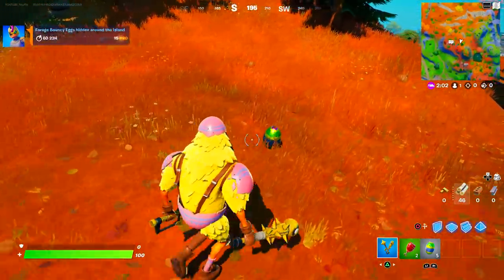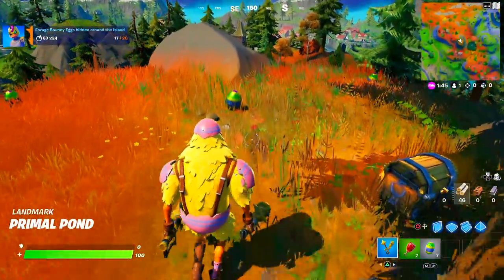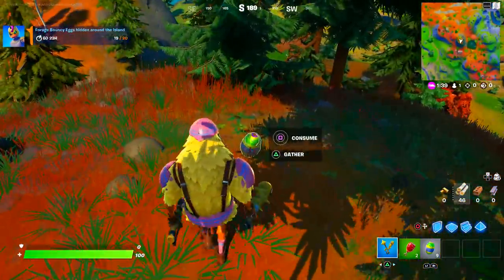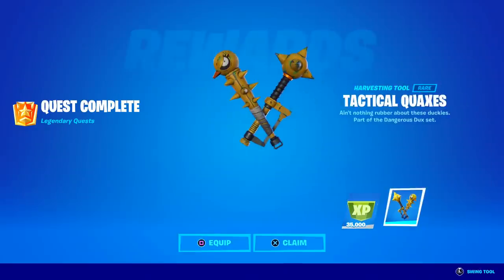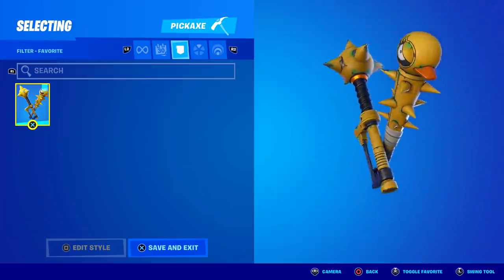Here is what the bouncy eggs look like, and this is where I found a total of 10 of them around the map. After the 10th bouncy egg, you'll be done with the challenge and successfully unlock the Tactical Quox Pickaxe — a dual-wheeled pickaxe. They read 'nothing rubber about these duckies,' and here is what they sound like. I just love them.